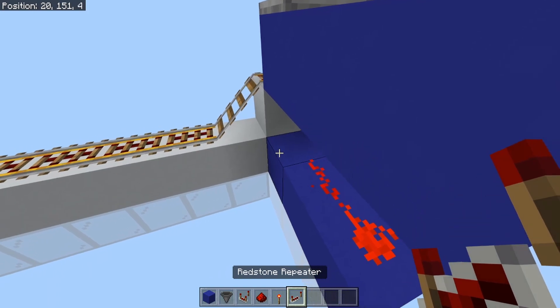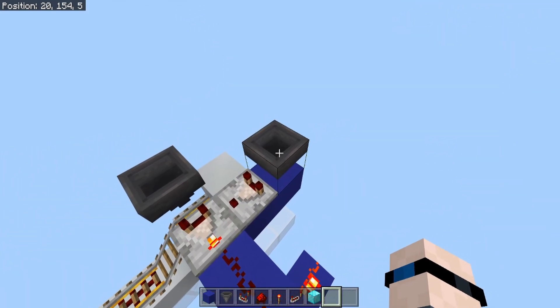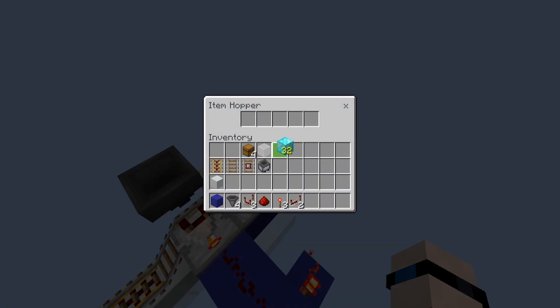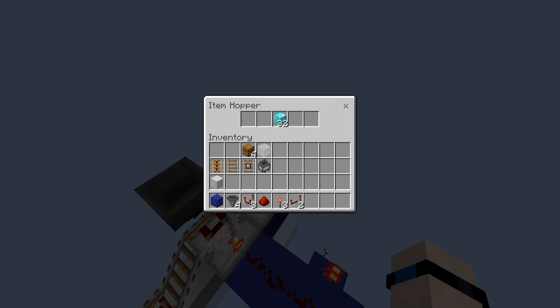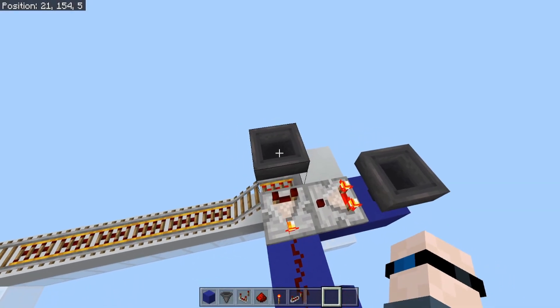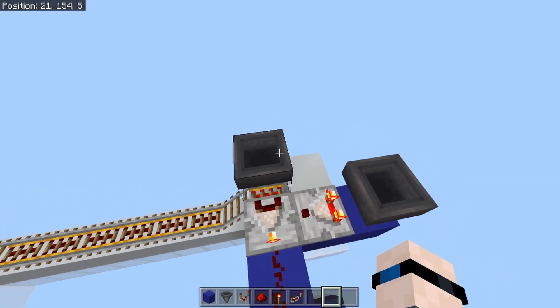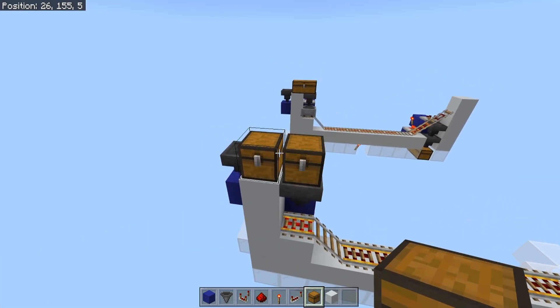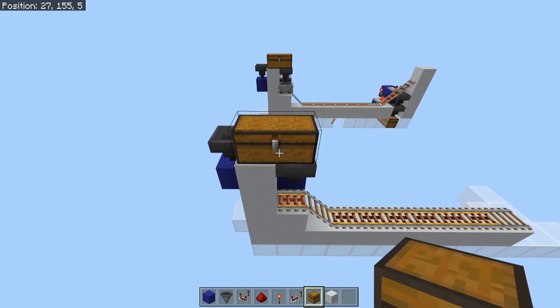Finally, we've got a redstone repeater right here. In this hopper right here, it is very important that you put exactly 32 items in any of these slots. If you don't have 32 items, this system could break at any point. If you don't have 32 items in this hopper, this system could break once this hopper completely fills up, if it ever does. Last but not least, we're going to place down two chests right here, and we are all set to go.